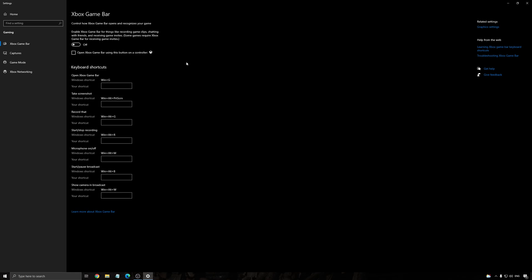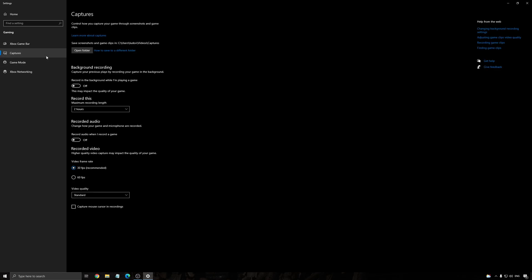Xbox Game Bar — I recommend to just remove it, as it causes a lot of stuttering, crashes and stuff like that. For capture, make sure that background recording is off. If you're using the game on Game Pass, I don't recommend using overlays. If you're using Discord Overlay, AMD or NVIDIA, it doesn't seem too great right now with the Xbox Launcher.